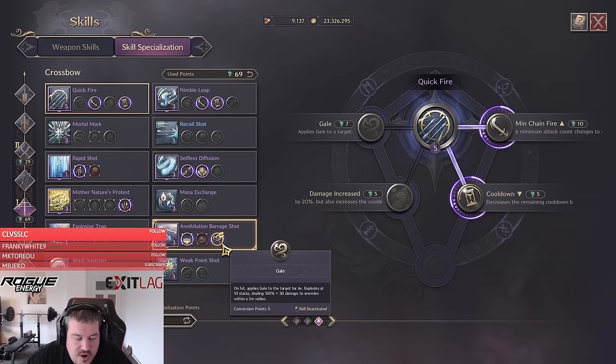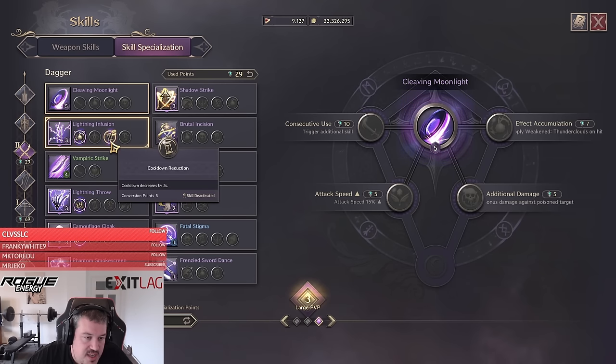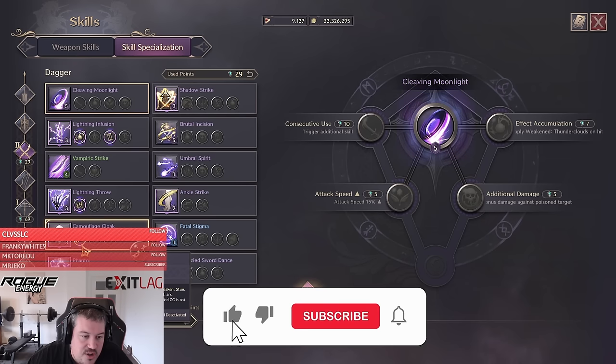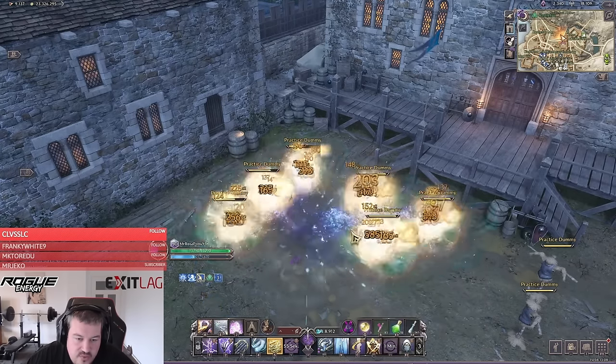To make our spin to wins even more impactful, we are now also picking up Gale, which — if everything works out — we can proc twice in one spin attack. Quickfire and Nimble Leap stay the same, but since we no longer have Cleaving Moonlight but still want to apply Thunder Clouds, we have to stack cooldown reduction to keep it running properly. The reason we can spin quite safely is Phantom Smoke Screen, which you pop before spinning to become immune to magic and ranged projectiles. For Camouflage Cloak, we pick the CC immunity, which lasts three seconds — use it so you can't be interrupted while casting your spin to win inside the smoke screen.